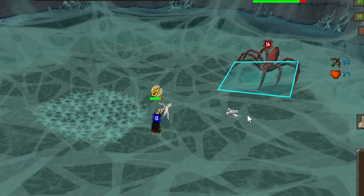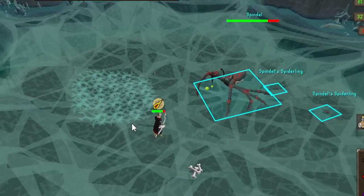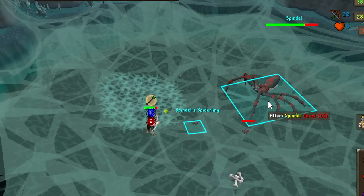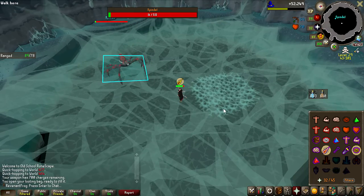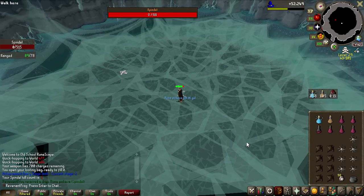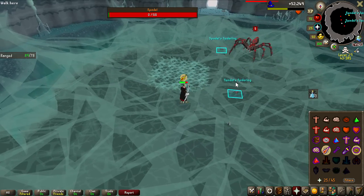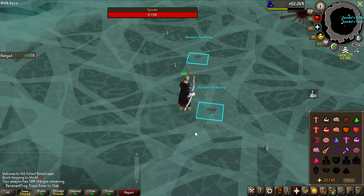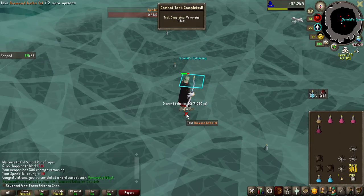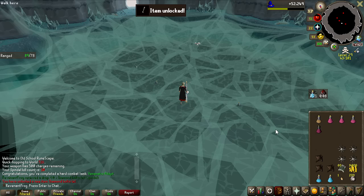Spindle's attack pattern is very simple - 8 ranged attacks and 8 magic attacks with some special attacks in between. If you just time your prayers every single time, you're going to be taking 0 damage. The Craftsbow is definitely doing well enough - that was like 2 minutes for the first kill and we get a Rune Pickaxe. At 10kc, no uniques just yet, but we get Diamond Bolts Enchanted - the first ones on the account.